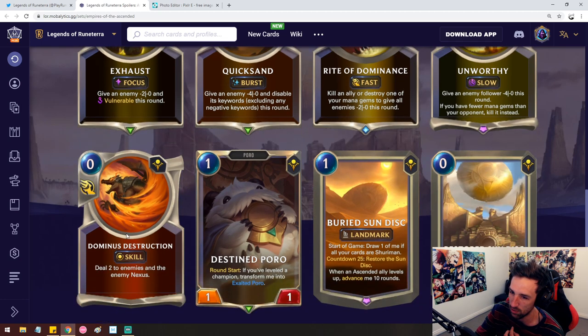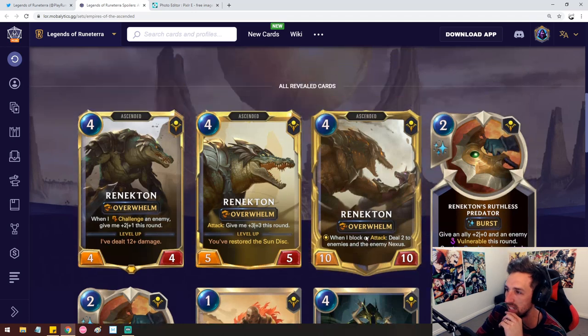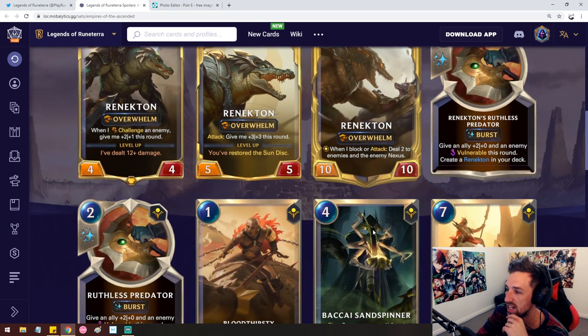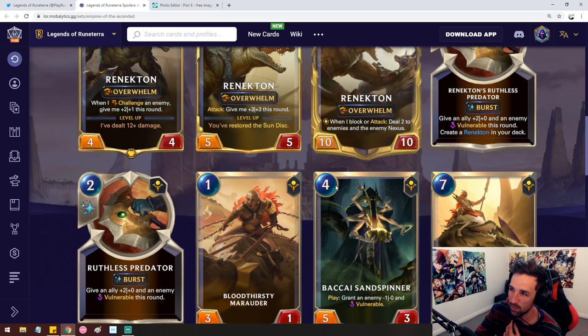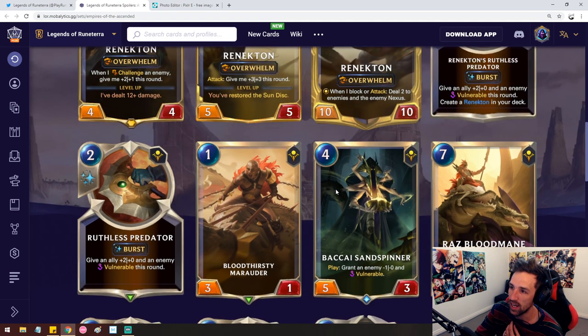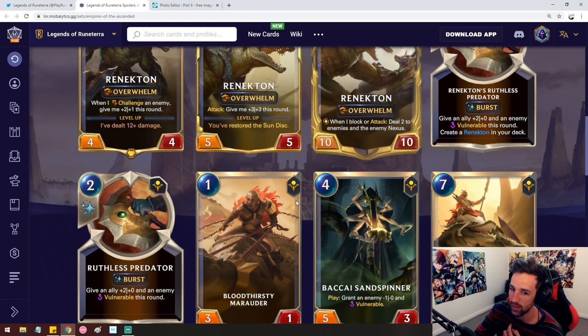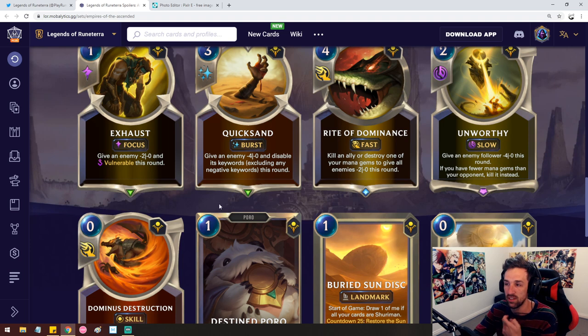We also have a skill card here — this is Renekton's skill card. Alright, so that's about it. Renekton itself looks okay. We're going to need to see more synergy cards to see how much this pushes Renekton into playability. I think what's most important is seeing the entire set — is there a way to make a level three Ascended unit that's not the sun disk? And what do the other Ascended units look like? Anyway, you guys have a fantastic day. These are all the new cards you've seen. I hope you enjoyed some of the insight I offered today. Leave a like if you have time, and I will see you soon. Peace.